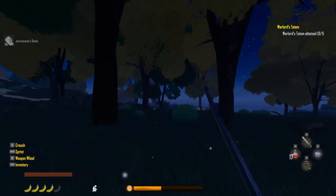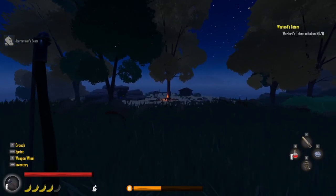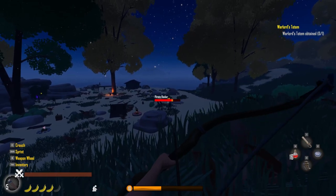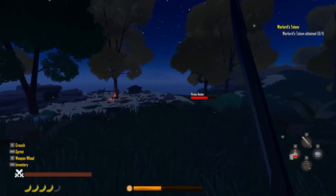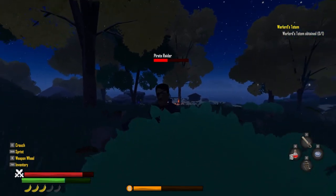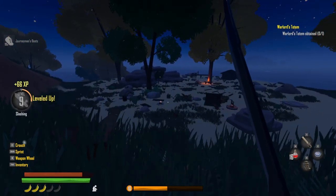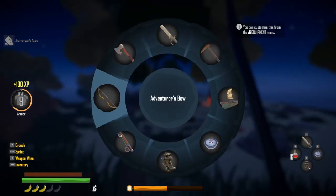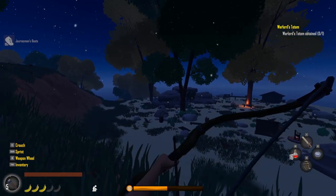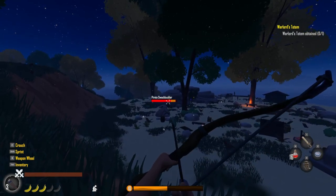Found the pirate camp again - there we go. This guy's a sword fighter so that's better for us. Leveled up slashing yet again! Can I make that shot? If he stops moving - they're guarding the cave as well. Missed. Got him! Swashbuckler - I don't know what that means.